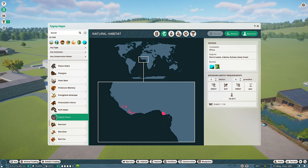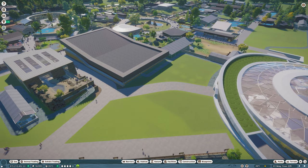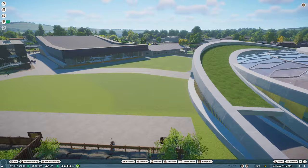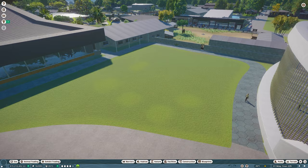Space wise the pygmies do need quite a bit of space considering their size - no surprise there, the full-size hippos do need a lot of space as well. So where am I going to put the pygmies? There is a little space left in front of the polar bear dome so I'm looking to fill this in over the next couple of episodes. I think the pygmies could potentially fill this space right here.